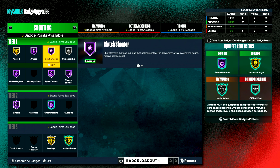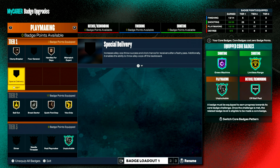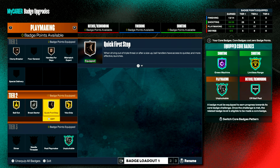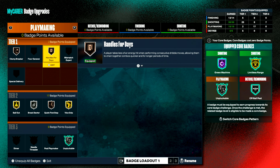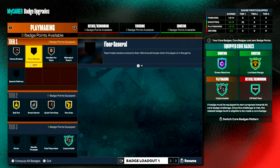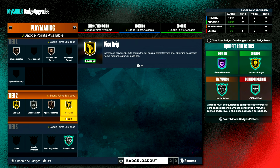If you didn't go double shooting takeover, I might go double playmaking. The build also has silver Unpluckable as core, Vice Grip gold, Quick First Step bronze, Great Starter silver, Bailout gold, Clamp Breakers — kind of extra — and Handles for Days, which is a really good badge to have tier one on this build. Special Delivery and Dimer would be great but they're expensive. Vice Grip helps with catching in the post, rebounding a little, and also pops up on alley oops to make catching over traffic easier.